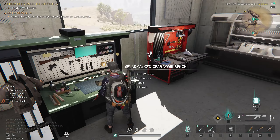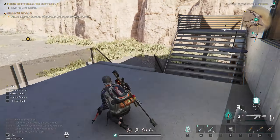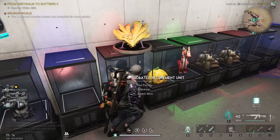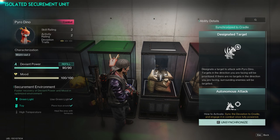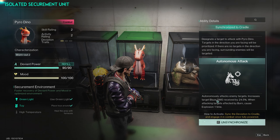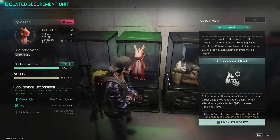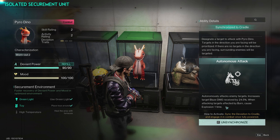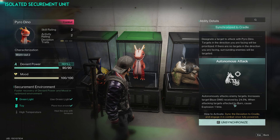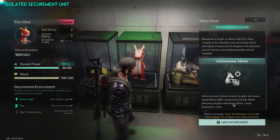The final piece to the puzzle is the deviant. You want to get Pyro Dino — when he's out you get an increase to target blaze damage. He increases target blaze damage received by 24% when attacking enemies targeted by burn, and causes an explosion one time. So once you throw this out your damage just goes insane — it's crazy how well it works together.